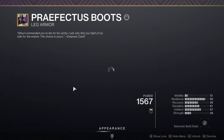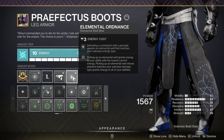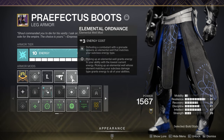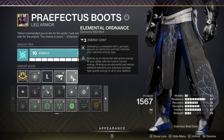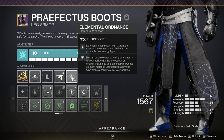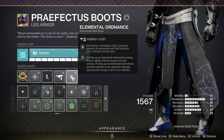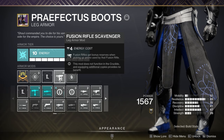For our boots we are using Elemental Ordnance — defeating a combatant with a grenade spawns an elemental well that matches your subclass energy type. We're going to be making tons of kills with our grenades, so all these different things are going to be generating elemental wells, triggering the energy regen boost through Font of Wisdom for our super. I also have Fusion Rifle Scavenger because we're going to be using the seasonal fusion rifle.